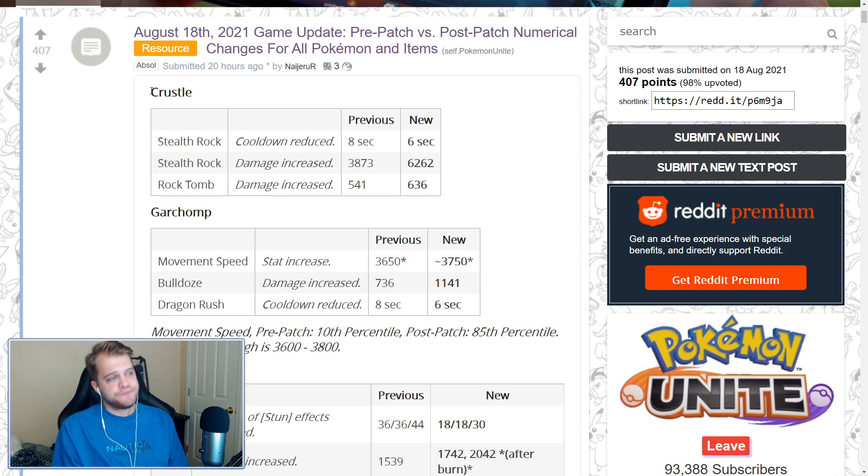Starting with Crustle: Stealth Rock's cooldown was reduced by two seconds. And the damage increase was no joke — it went from 3.8k at level 15 to 6.2k. That's a huge increase, almost 80%. This scaling won't appear until level 15, but it's a very strong buff. Rock Tomb damage also increased, not by a huge amount, but a decent bump — it should hit a little bit harder.